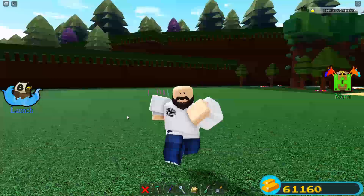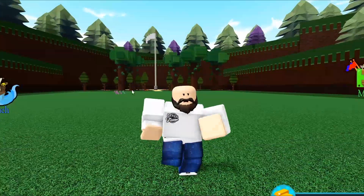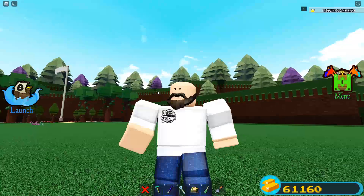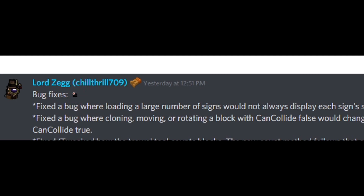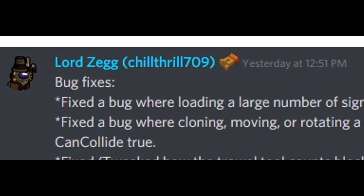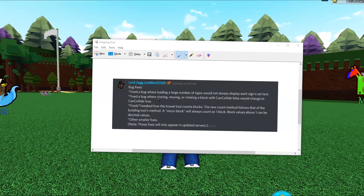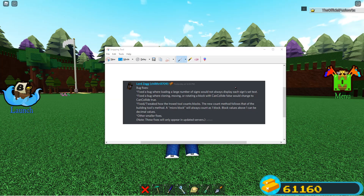Earlier today, Chillthroat added another update that fixed a lot of stuff inside the game, and a new event is here inside of Build-A-Boat as well. Fixed a bug where loading a large number of signs would not always display each sign's text. That is very, very good because I have a lot of signs in Build-A-Boat that I load in all the time, and 90% of the time they wouldn't load in — that's why I stopped using signs. So now it's fixed. Thank goodness.